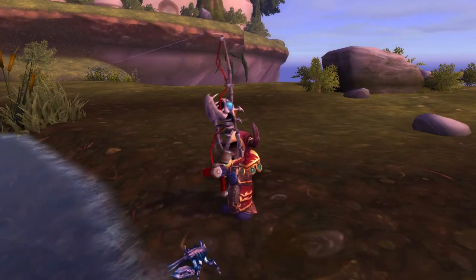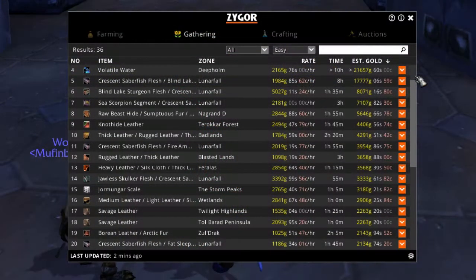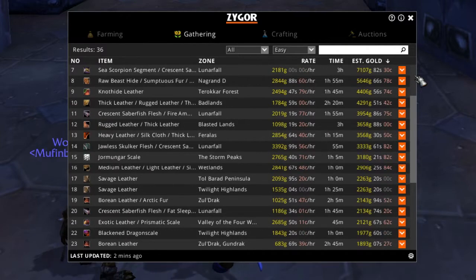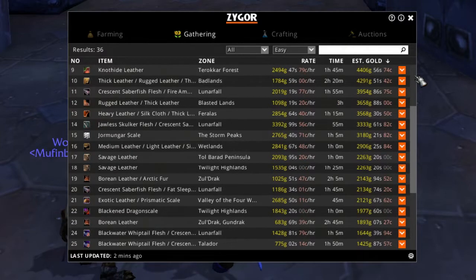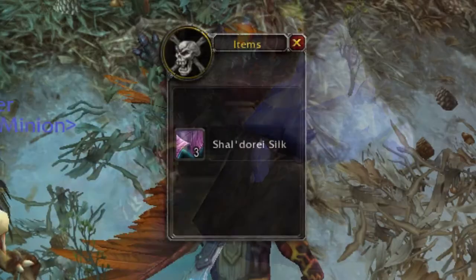For fishing, we've even added a unique guide for obtaining the Underlight Angler Fishing Pole Artifact. The Gold Guide has been updated with dozens of new and highly in-demand Legion items, including Stonehide Leather, Laystone Ore and Felslate, and Sheldore Silk.